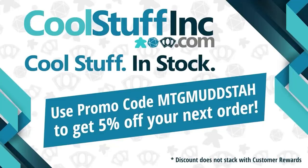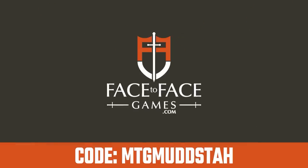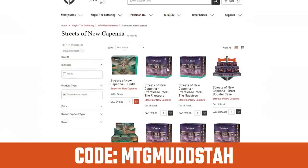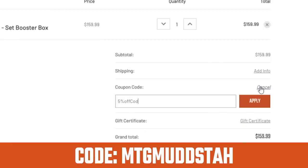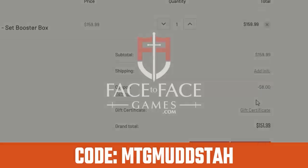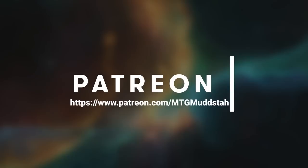This video is sponsored by Cool Stuff Inc. If you're looking for cards in the US, look no further — you can use the promo code MTGMudsta to get 5% off anything on the site. You can also use MTGMudsta for 5% off your orders from Face-to-Face Games, Canada's largest Magic the Gathering store, with qualified orders getting free shipping Canada-wide. And if you just want to help out the channel, you can consider becoming a patron for as little as a dollar a month and join the generic Goblin Gang.